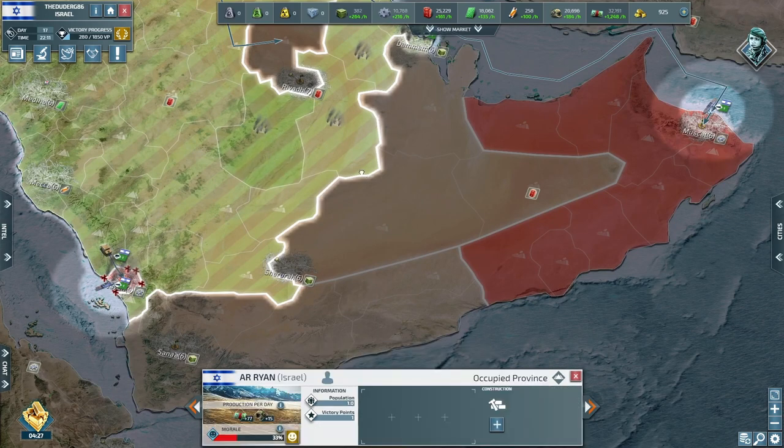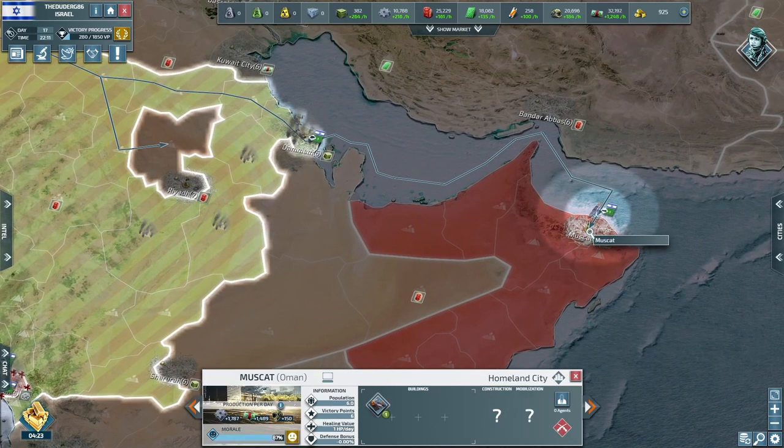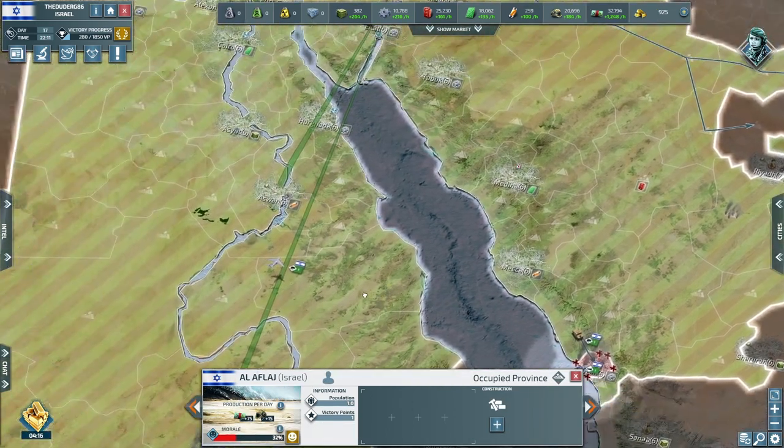In one hour forty minutes we also have troops on their way to take Muscat as we have cleared the city from rogue state as well — looking really good there. Our boats are doing us a good old favour.